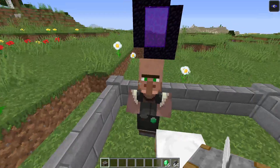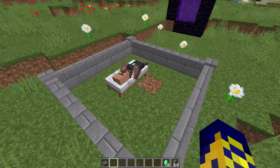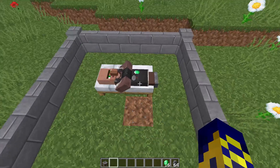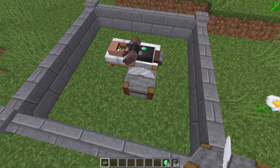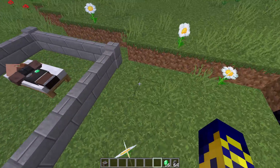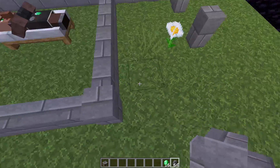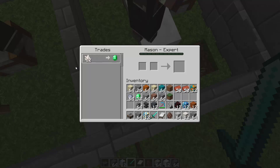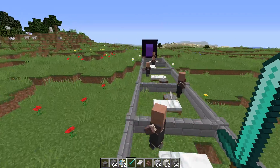In Minecraft 1.14, you can reset trades on your mason: break the stone cutter so your mason becomes a normal villager, then place the stone cutter again and the mason gets new trades. However, this bug or glitch no longer works in Minecraft 1.15 and later — it only works in Minecraft 1.14 versions.